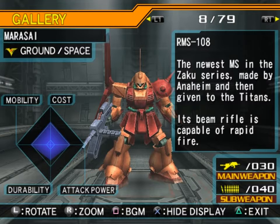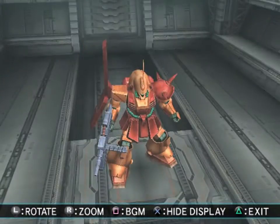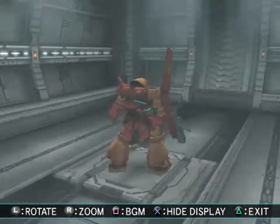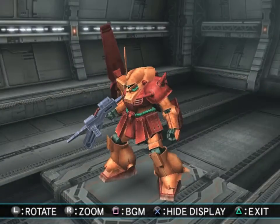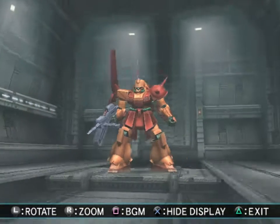And the Marasai — the newest mobile suit in the Zaku series, made by Anaheim and then given to the Titans. Its beam rifle is capable of rapid fire. This kind of has the Char colors to it, although it's more of an orange than the red and magenta. It's definitely a successor to the Zaku, and a very good one too. Highly recommend the high-grade kit if anyone wants to just play around — get this. It's a lot of fun, very poseable, very stable, and a relatively inexpensive kit.